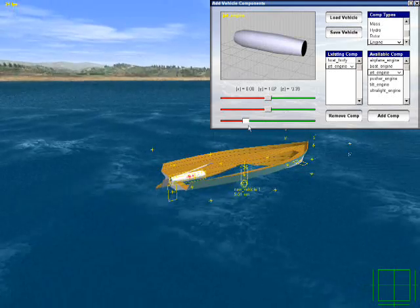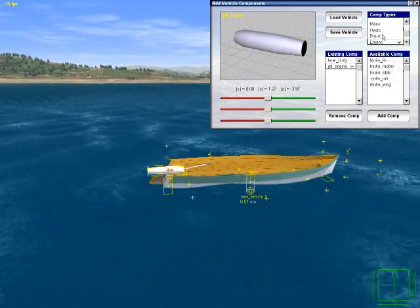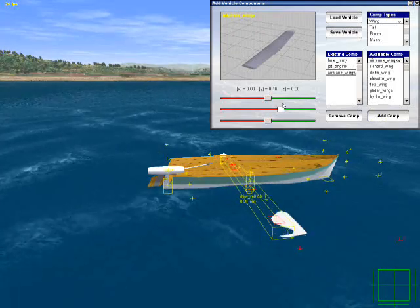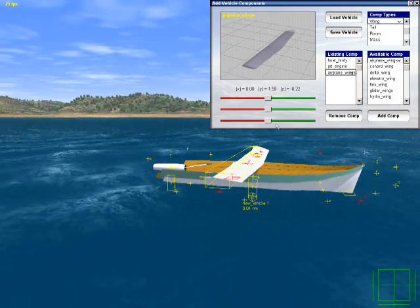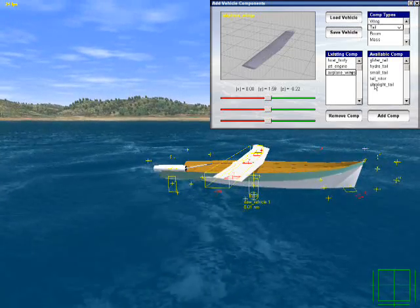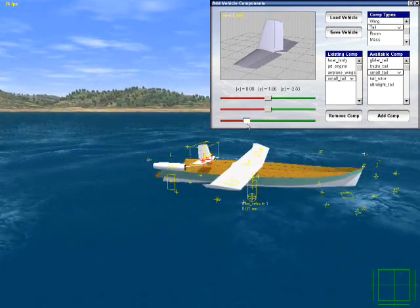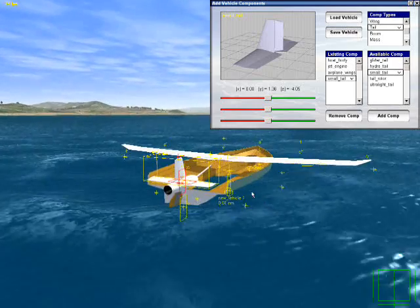Ok, now let's move it around. Good. Add airplane wings. Move it to the proper place. Nice. Now add a small tail. Move it to the back, just above our engine. Good.